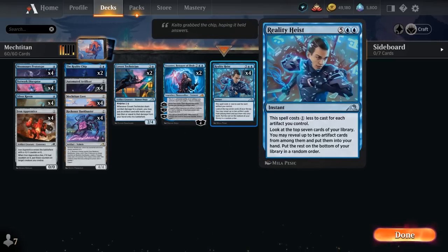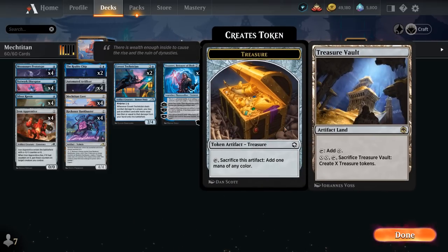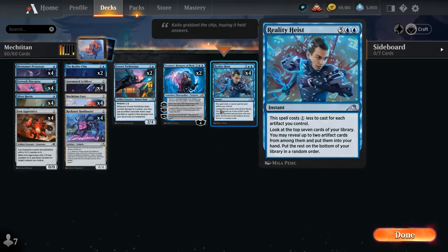Last but not least, 4 copies of Reality Heist — a 7-mana instant that costs 1 less for each artifact we control, so we can routinely cast it for just double blue. We look at the top 7 cards and reveal up to 2 artifact cards to put into our hand, a very powerful card-draw effect to find the Mech Titan Core. In the mana base we have 4 copies of Treasure Vault since we're a monocolor deck — it's an artifact land that enables artifact synergies like discounting Reality Heist by 1.